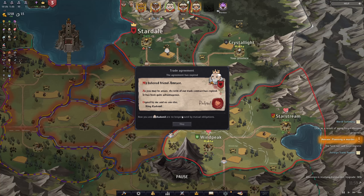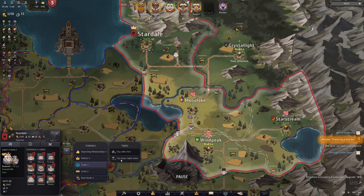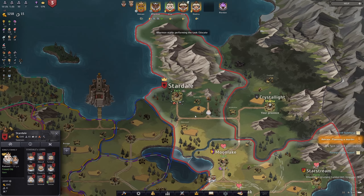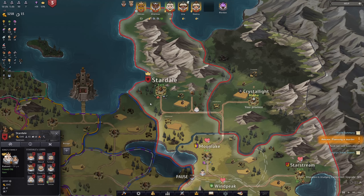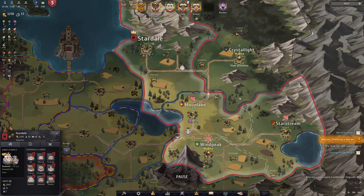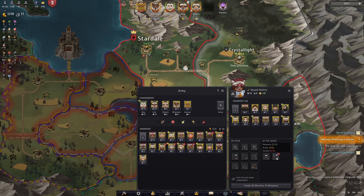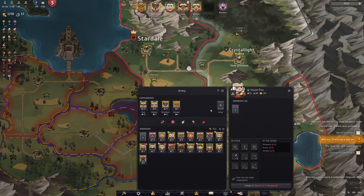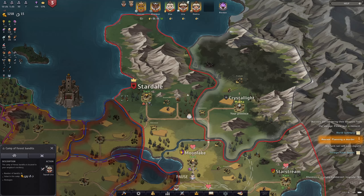A bit unfortunate here too - our trade agreements have expired. I think they last about 15 days each, so we're going to have to reset these up. I don't know why the light armor one dissipated as well - I think they both get disbanded at the same time. So that's something to keep in mind: if you're going to start two different trade routes with the same city, then you may actually want to do them both at the same time. Either way, we do have a couple more bandit camps to attack, so we're going to go ahead and do that really quick.